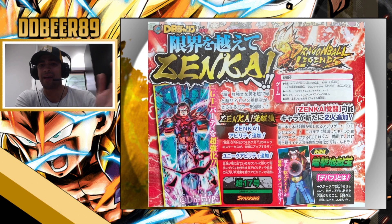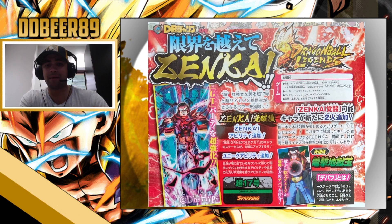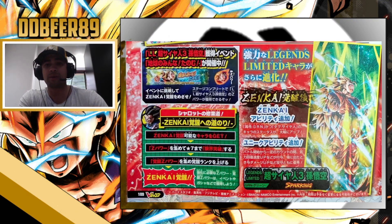They pretty much brought out the bottom part of the scan as well, which tells us we have got the Legends Limited Super Saiyan 3 Goku Zenkai Ball. It's telling us that we can get a free copy of him — at least one-star him — with the missions we had. So we have the Legends Limited Super Saiyan 3 Goku Zenkai Ball available, and we had missions about a week ago for it.